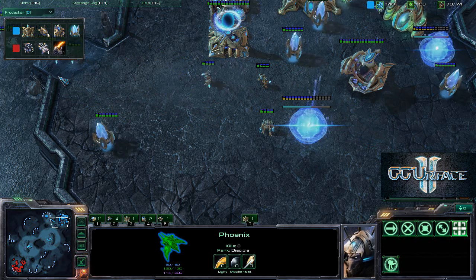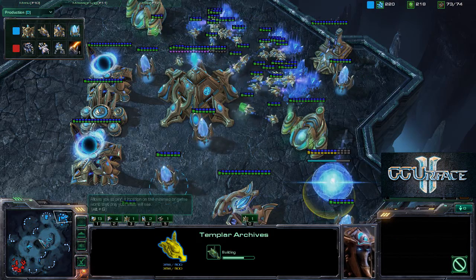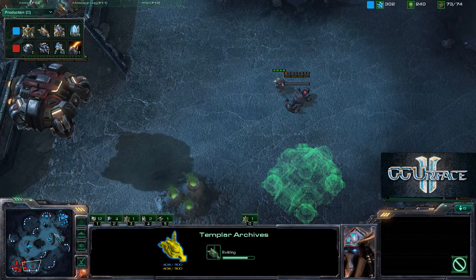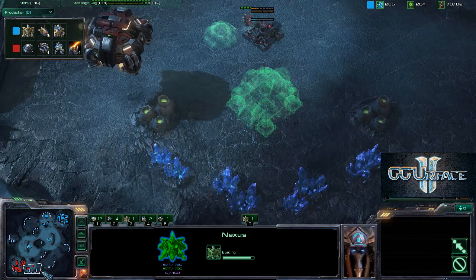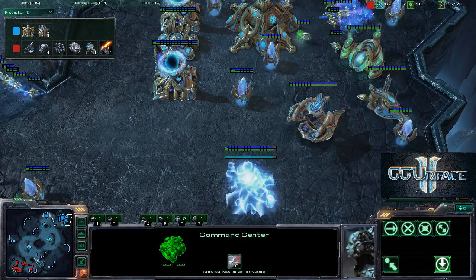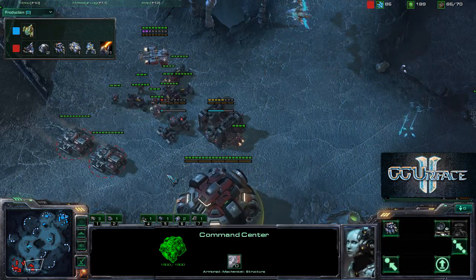Shield is regenerating for the phoenix - very good usage as they are continuously moving around the map checking on what's going on. Infernal Pre-Igniter upgrade going for the hellions - very nice upgrade. A Templar Archive is going up. Phoenixes are still flying around the map. The nexus is almost complete, two assimilators going up, and the Terran player has just decided to expand himself.